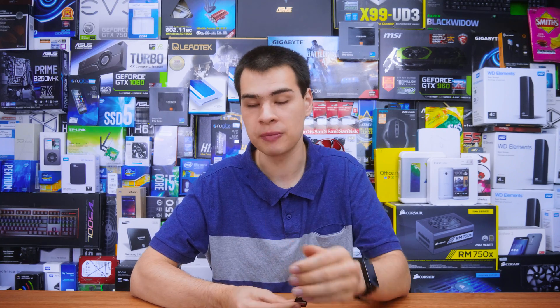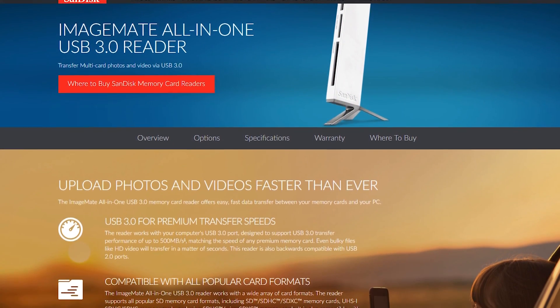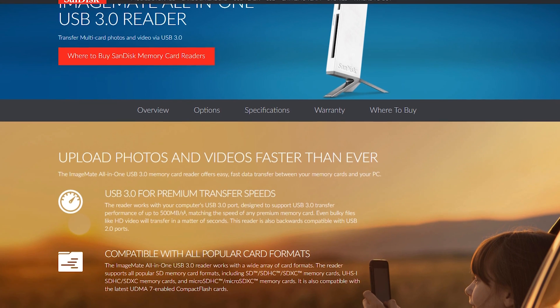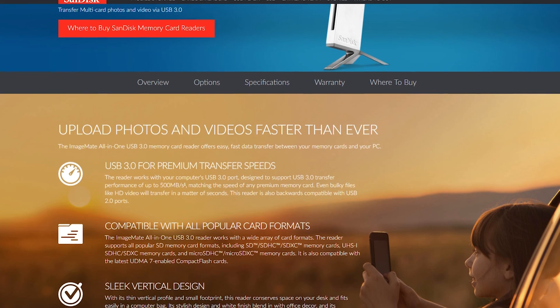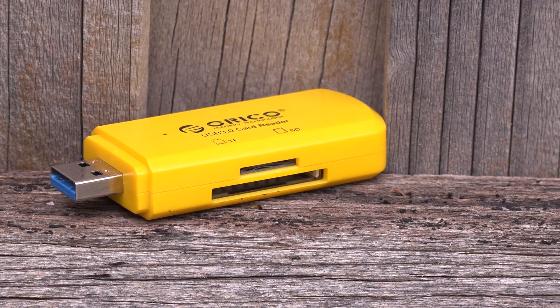We also need to look at the card reader being used. You can have a fast SD card, but you can't take advantage of it if the card reader isn't as fast as what the card can offer. For today's testing, I used the SanDisk ImageMate All-in-One card reader — it's been on the shelf behind me for quite some time. This is a USB 3 card reader that supports the full speeds of these standards. A standard USB 3.0 card reader is also fine; my cheap Orico one produced exactly the same numbers as the more expensive SanDisk reader. So just make sure you get a USB 3 or USB 3.1 card reader.